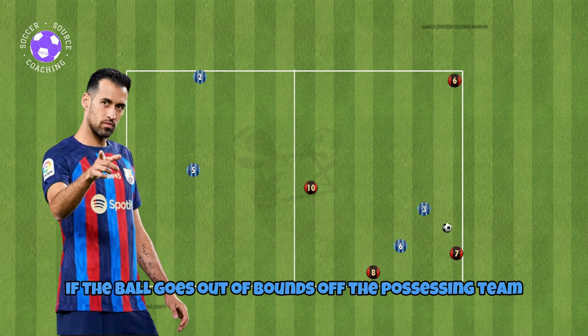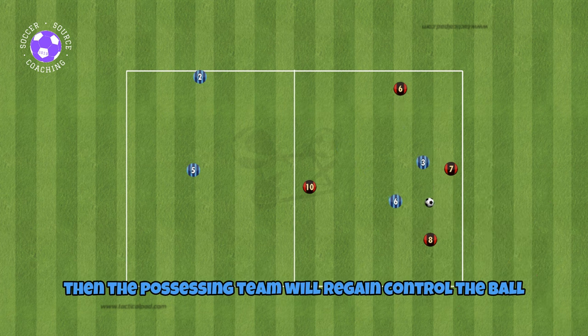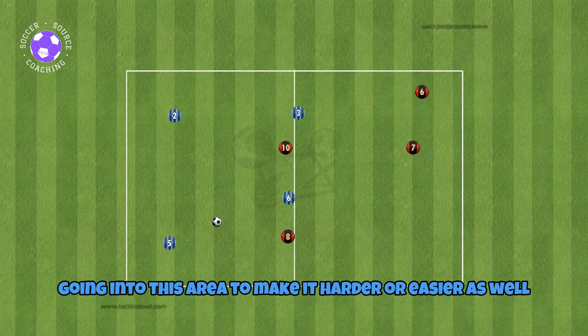If the ball goes out of bounds off the possessing team, the defending team will become the possessing team. If the ball goes out off the defending team, the possessing team will regain control of the ball, however their pass tally will go back to zero. You can also adjust the number of defenders going into the area to make it harder or easier.